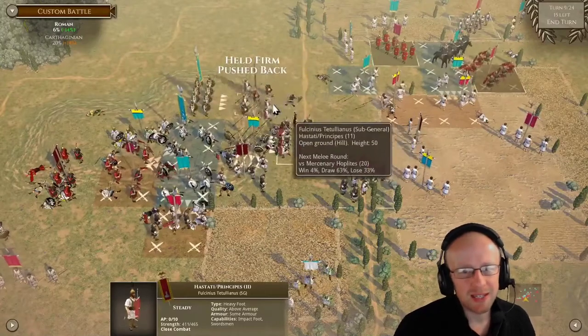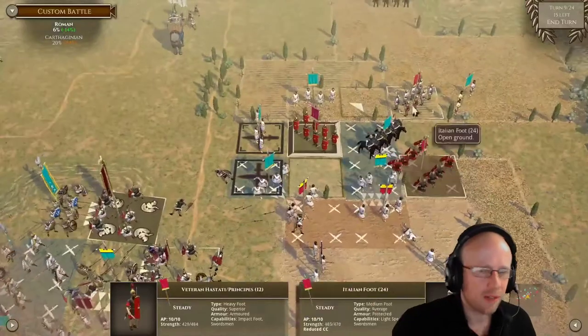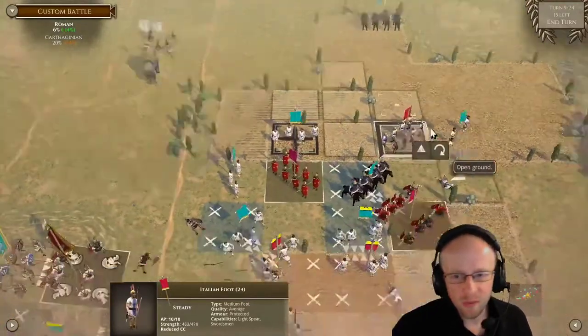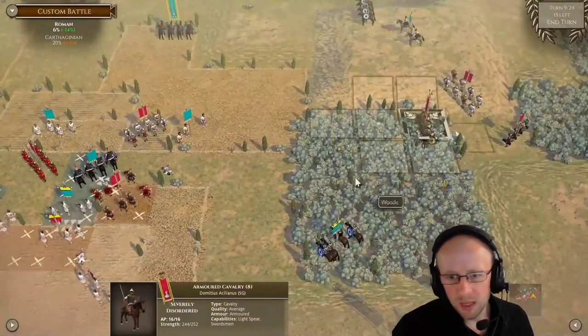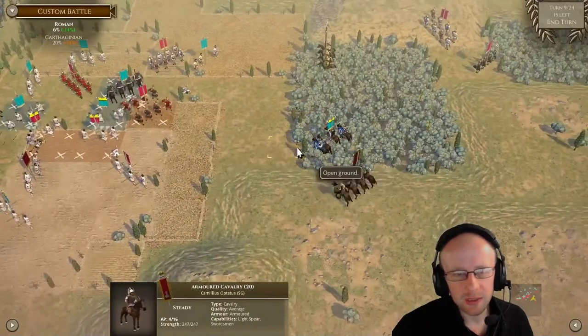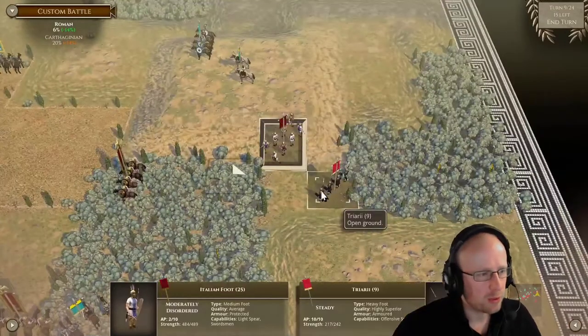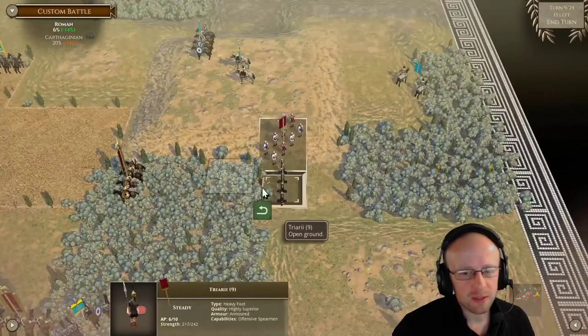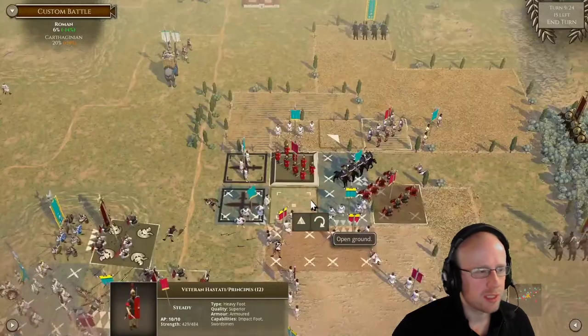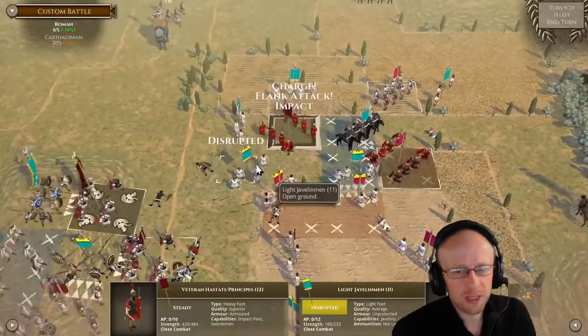We actually push him back — we're at the same level of POA advantage because he's one higher than us, but at least we're back on the hill. There comes that cavalry and we're thinking not to engage, just because if it pursued it would be very negative in the woods while disordered. We have nothing to do but charge the lights there.